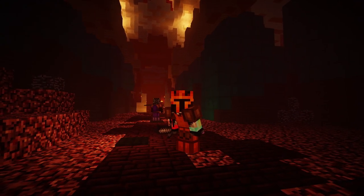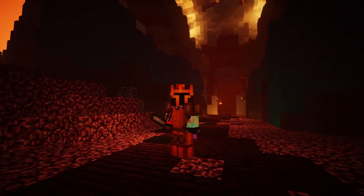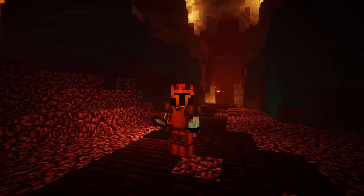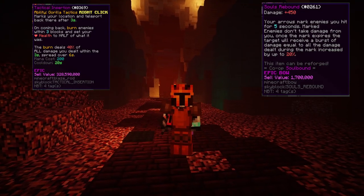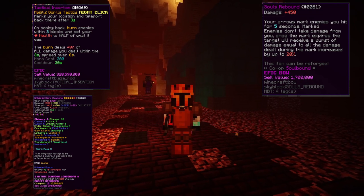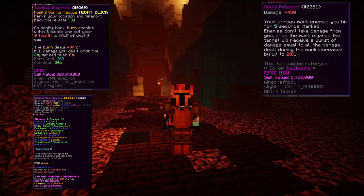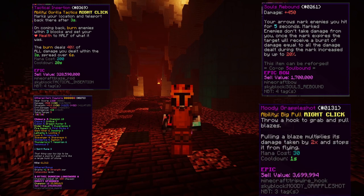So let's get into how to one-tap a blaze slayer. What you need to one-tap a blaze slayer is a Tactical Assurgeon, a Souls Rebound, high DPS weapons such as a Giant Sword, Dark Claymore, or T3 Daggers — I would recommend the stronger version of them. And a grapple shot. The grapple shot is really important because you need to make sure you can damage-stack with it.